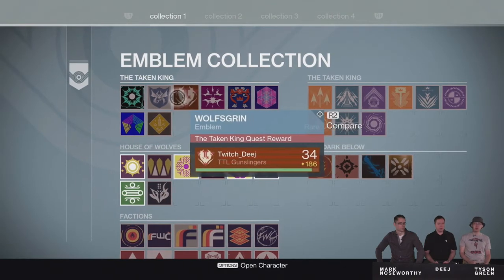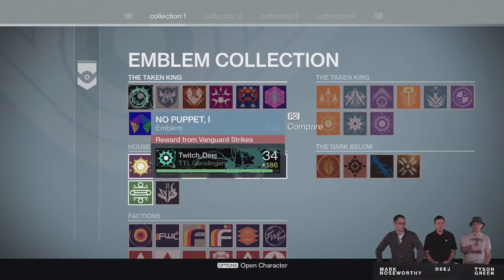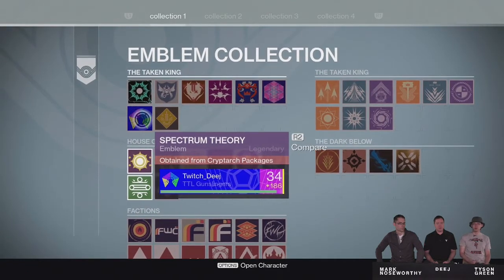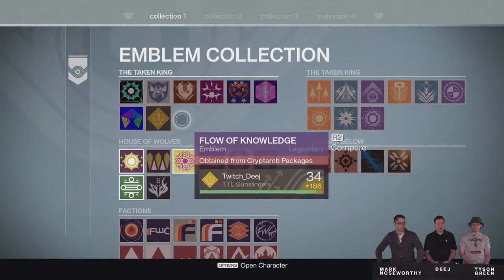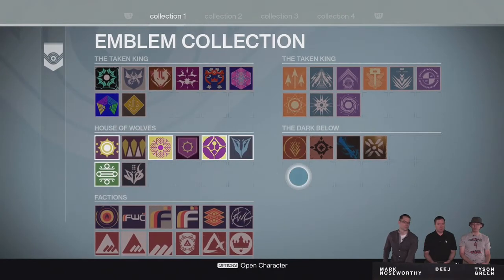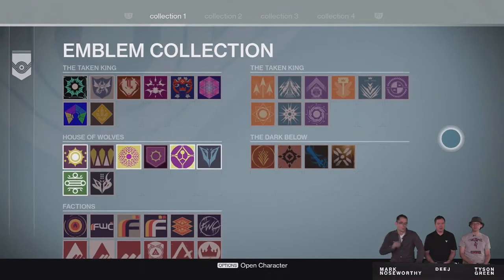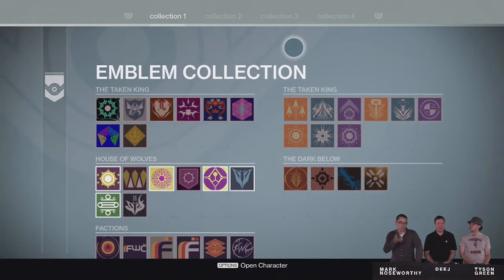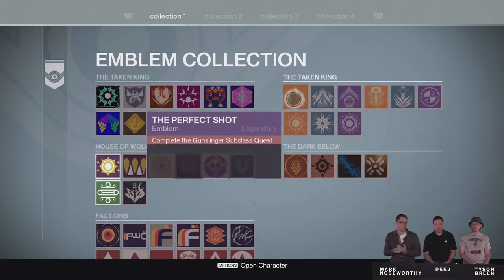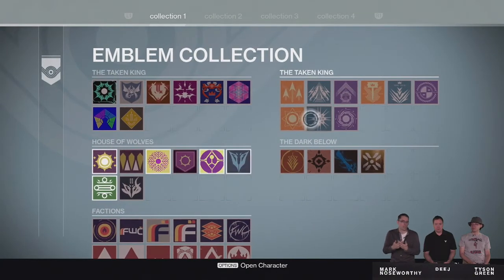Really good. Not only that, it shows you all the ones you have yet to receive in the kiosk as well. So it tells you which ones you have, which ones you don't have, and also how you need to obtain the ones you're missing. It's a nice addition to the game — it gives you more things to do and allows you to see what you have in terms of aesthetic materials, and gives you more things to hunt down.